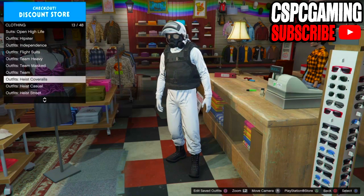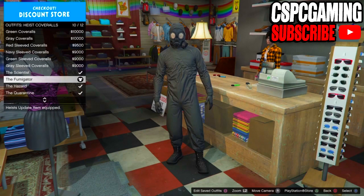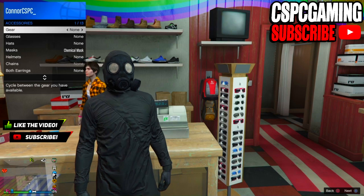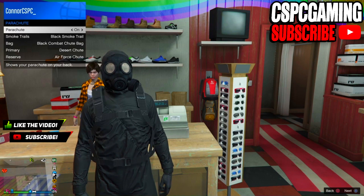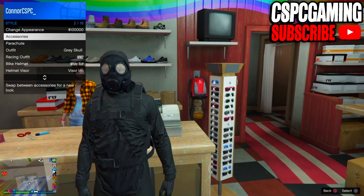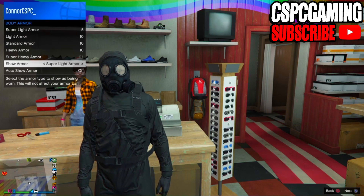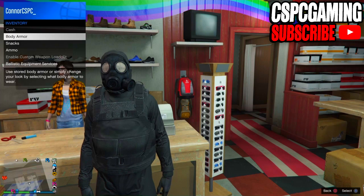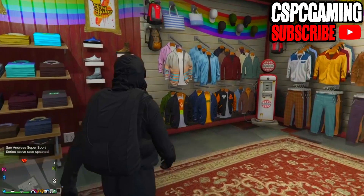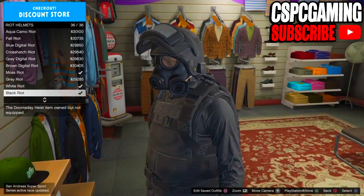The first thing we're going to do is go to the clothing store, go to heist overalls, and purchase either the black or white overall depending on what outfit you want to make. Once you've chosen and purchased the outfit — we're going to be using the black overalls — go ahead and equip it. Then go to parachutes and put on a black parachute. After that, go to your inventory, go to body armor, and purchase and put on the standard black body armor. As you can see in the gameplay, it does make our character look a bit more hench, as if he's carrying stuff like a backpack. You could also use a duffel bag if you wanted to.